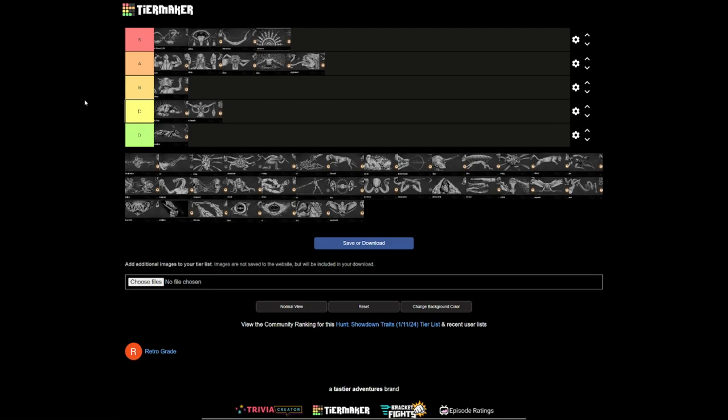Decoy Resupply — I was going to put it in D, but some people do use decoys. They did change it so you get more or all back, so it's actually going in B tier. If you're using decoys, you absolutely take Decoy Resupply. The only reason it's not S tier like Ambidextrous is because it doesn't allow you to throw decoys faster — it just lets you replenish them. Whereas Ambidextrous lets you reload faster, letting you kill people more effectively.